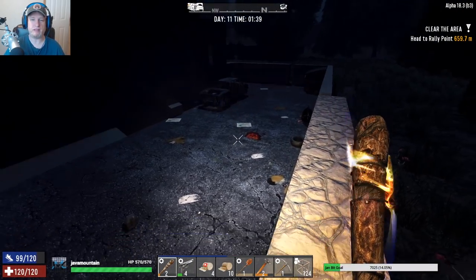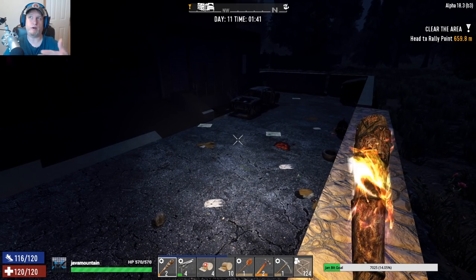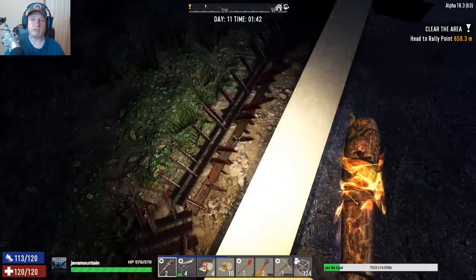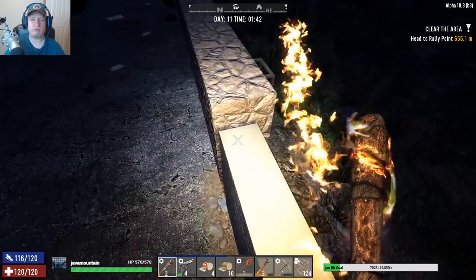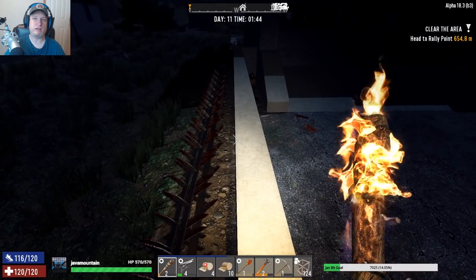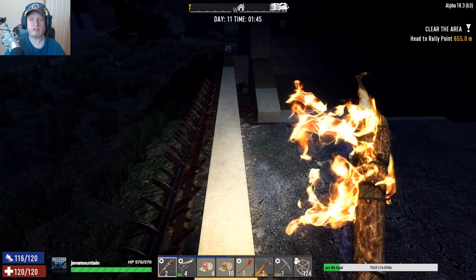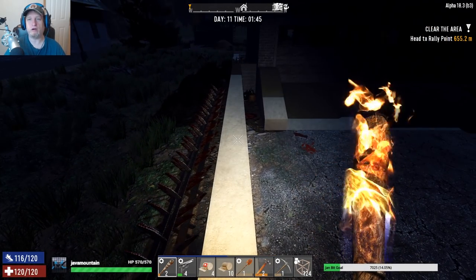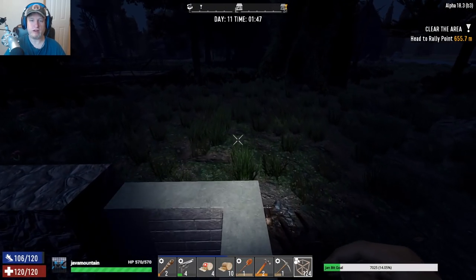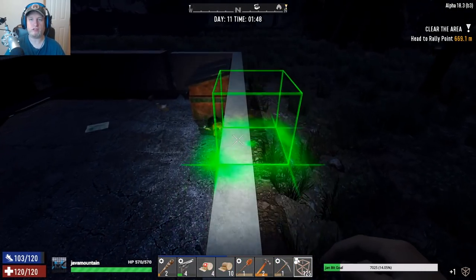I'm also going to put walls around this area and maybe make a farm over here. You don't really dig out farms anymore — they're blocks, I could put them elevated. The thing that sucks is these blocks are all half blocks, and I can't stand when they build half blocks in prefabs. The spikes are not directly against the walls, so I'm gonna break these walls down and replace them — probably when I get an auger.